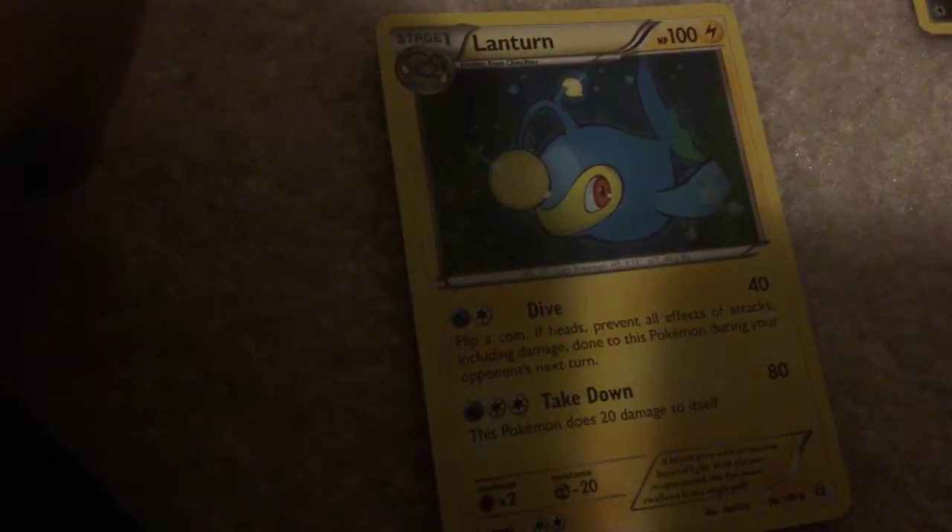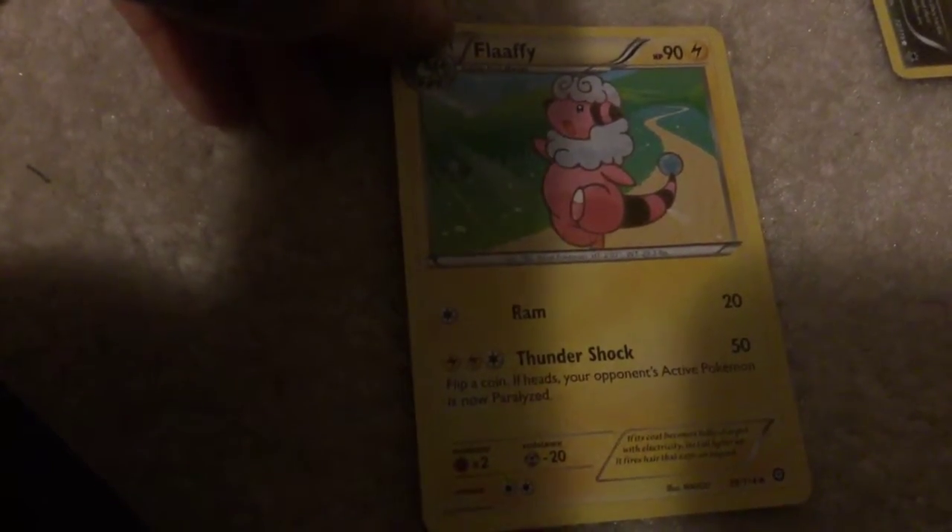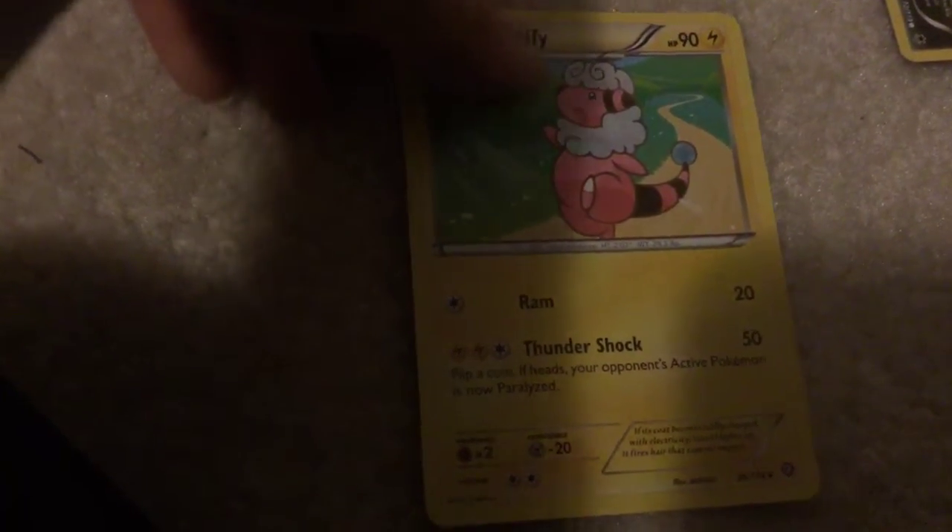Another Dedenne, a different one. Flaaffy - Ram: 20 damage. Thunder Shock - 50 damage. Flip a coin; if heads, your opponent's active Pokemon is now paralyzed.